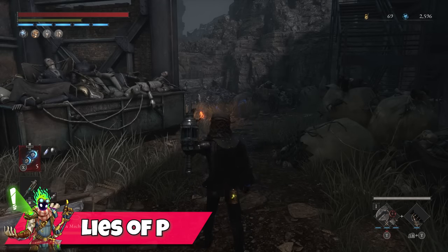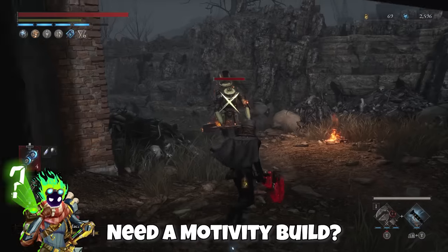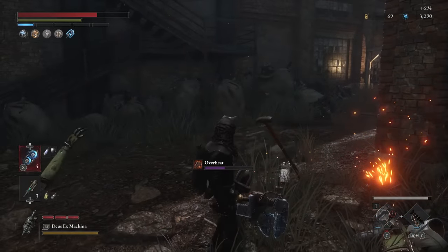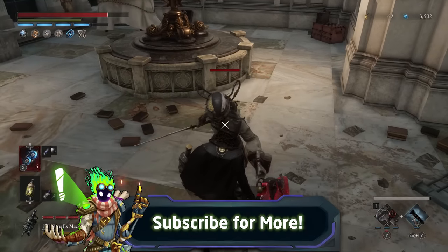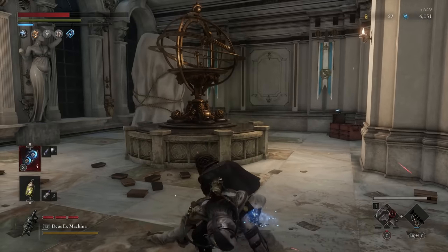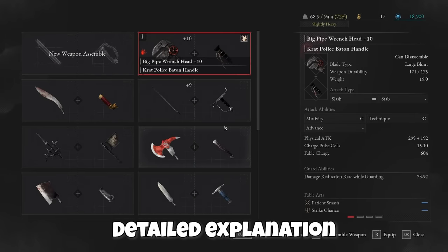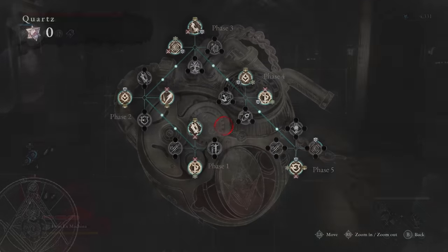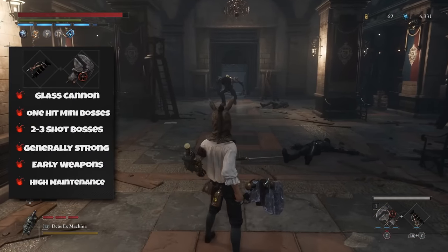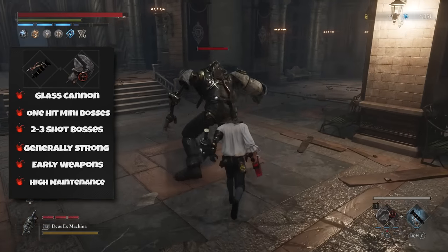Hey there everyone, today I'm bringing you another Lies of P build guide. If you're looking for a heavy-hitting motivity build that is very well capable of one-hitting most mini bosses and even two to three-hitting bosses, I've got you covered as this build is absolutely nuts. In this video I'll go through some gameplay footage to showcase the power of the build with a late-game boss example, then we'll go through everything that's needed from attributes, weapons, P-organ upgrades and other prep so you can use this for yourself. The idea behind this build is smart consumable usage and a relatively technical build-up to one insanely powerful weapon attack to dish out as much damage as you can, then retreat and repeat the process until your enemy is dead.